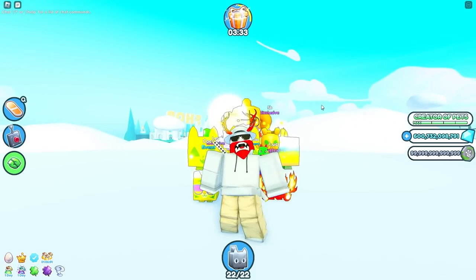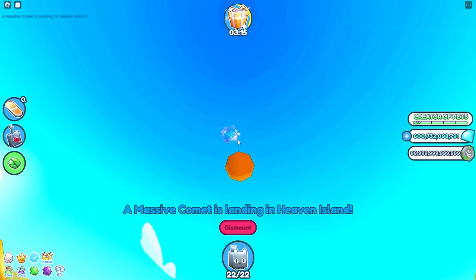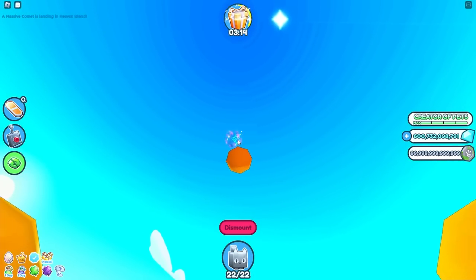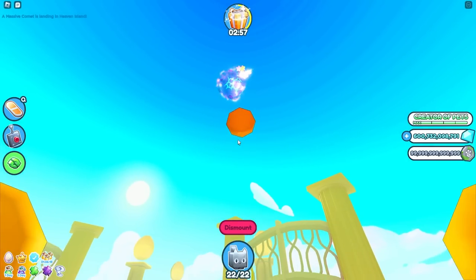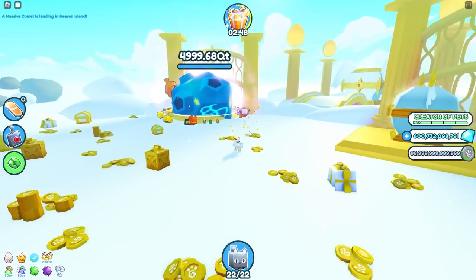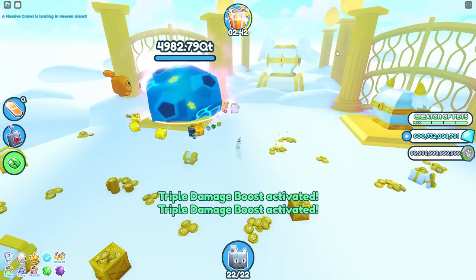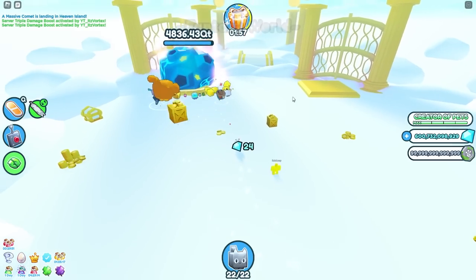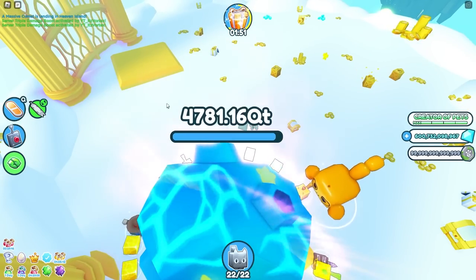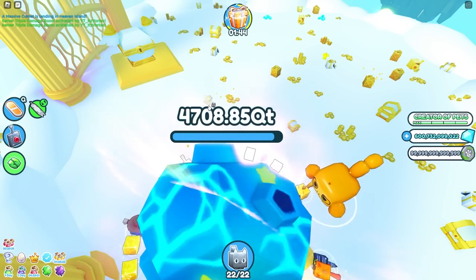We finally got a massive comet — it should be landing in the heaven island any second now. It says it's landing in heaven island. Oh my gosh, there it is! Finally. It's slowly coming down and we will finally be able to open this thing. Let's go ahead and open up this comet. Let me pop some boosts and server boosts. I think I'm like the only person with pets on here and I'm actually doing a ton of damage for only one person. This should not take too long to break.